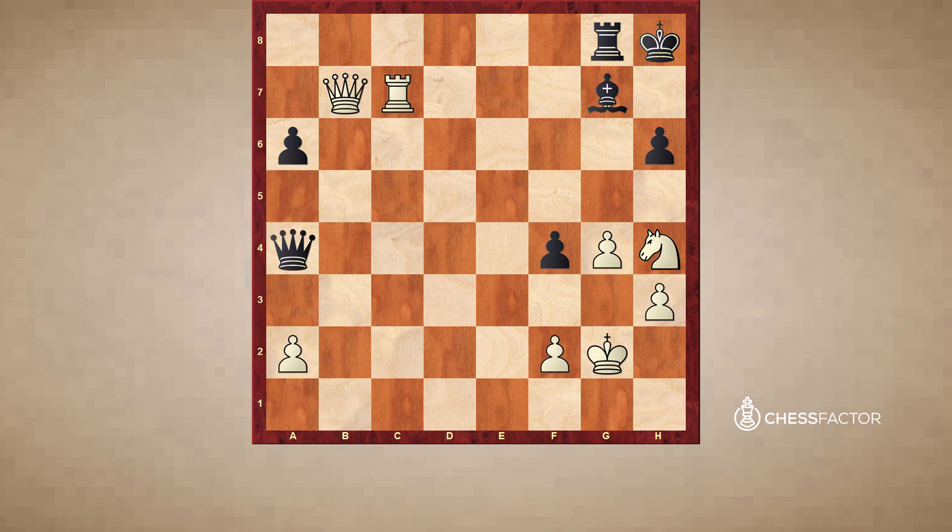So as you can see, it's important to know Carlsbad structures no matter what opening you play because you never know when it can arise. It's very important to know these typical themes and typical ideas from either color. That's why I really wanted to do a lot on this topic and really go through it in depth. Hope you guys enjoyed these pawn structure videos and the Carlsbad structure videos. Until next time, this is Grandmaster Alexander Lenderman signing off. Thanks everybody for watching.